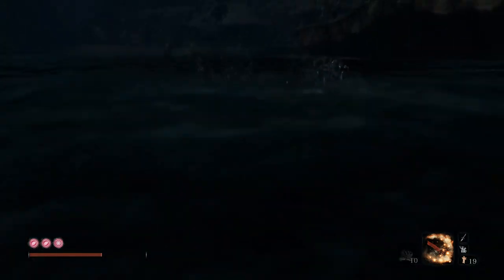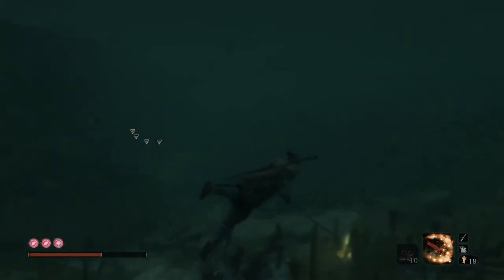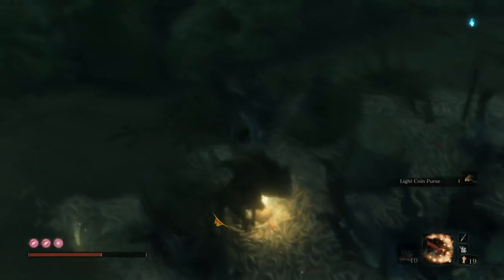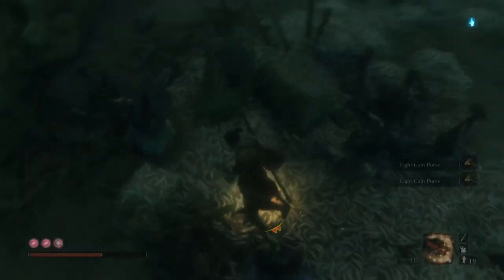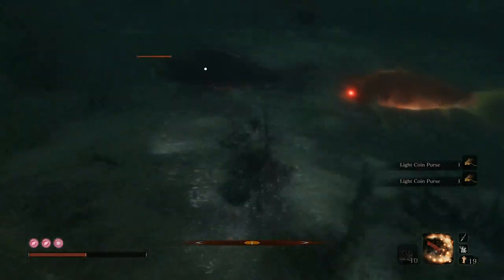Your ability to dash underwater makes about as much sense as your ability to fall 300 feet and miraculously survive because you have a grappling hook. Also, you can just breathe underwater. We get the power to do it, so that's what it is.